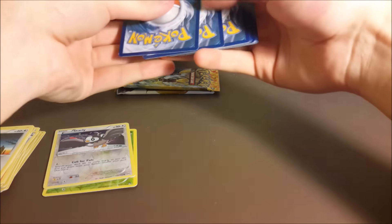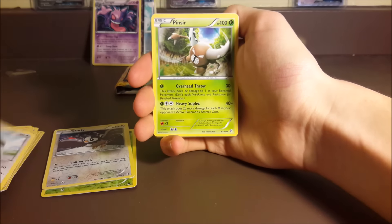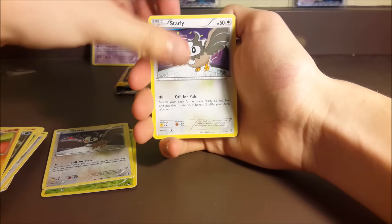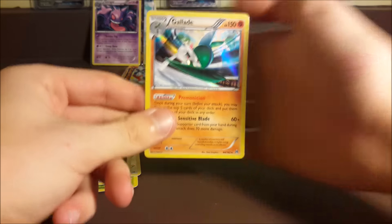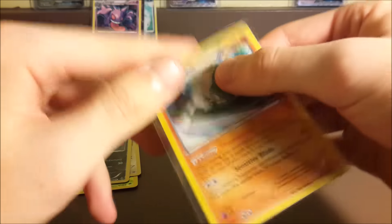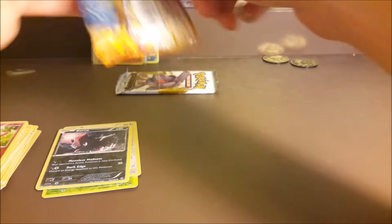How crazy would it be if we went six for six? I doubt that's gonna happen but you never know. We got a Staravia — this is our second Breakthrough pack. Pinsir, Bunnelby, Inkay, Swinub, Starly, Fennekin, Flabébé, a reverse Zorua, and a holo Gallade! The train keeps rolling — we are four for four! This makes up for the last few openings.